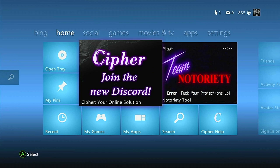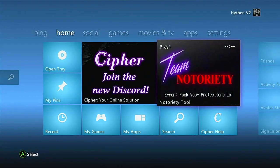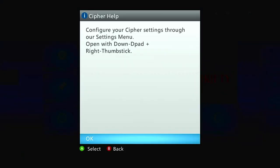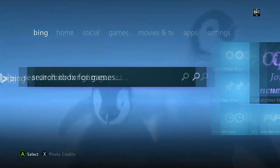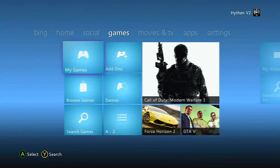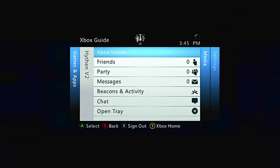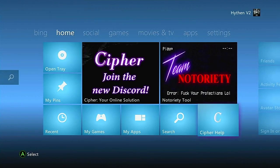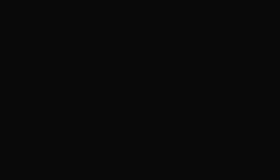First we're just going to go through the Cypher menus. On the dashboard it shows a prompt to join the new Discord, and Team Notoriety, which is a tool that Cypher is partnered with. There's a help menu. You can configure settings with down on the D-pad plus right thumbstick down. It's kind of simple like the normal dashboard with a few things added. A cool thing they have is if you open up the Xbox Guide and go to settings, you can reset your XBDM, which is really useful in certain cases. Now we're going to head into Black Ops 2.